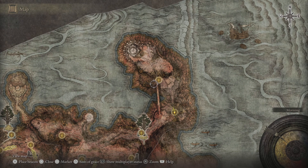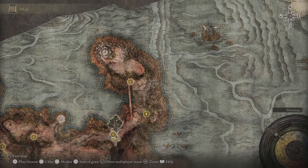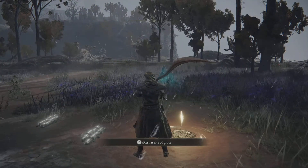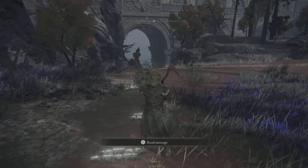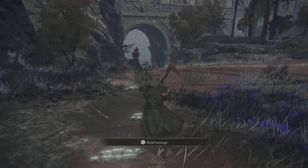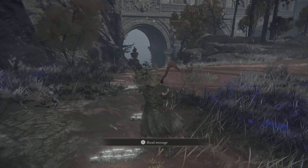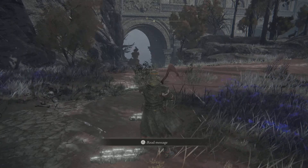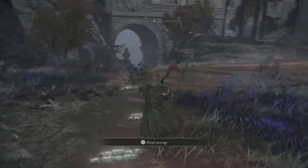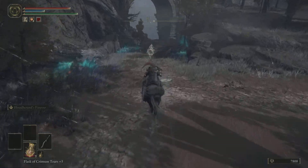You can get here pretty early on. If you talk to the NPC once you kill that purple witch boss — I forgot exactly where it was, I think it was right here around this area — there'll be an NPC you can talk to. He'll mark your map, and then when you come right here this gate will fast travel you to this area.